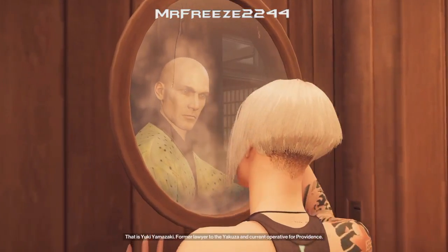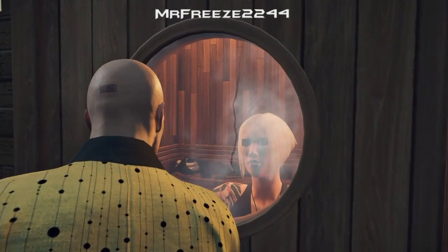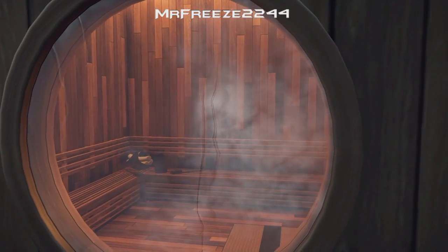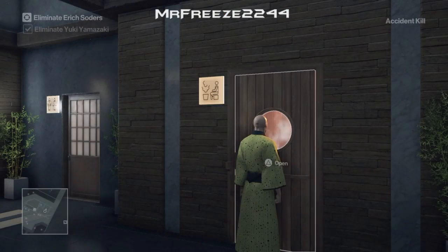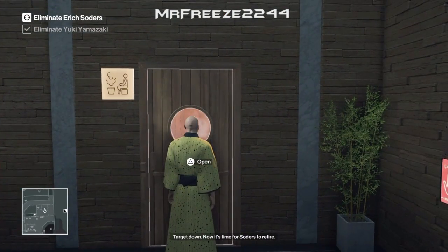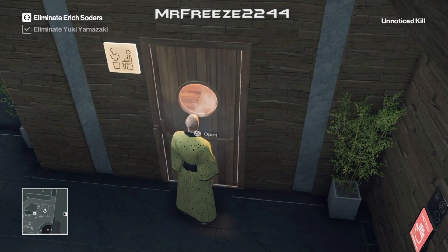Once you click block door, this is what's going to happen, and then the challenge is going to pop up at the top right corner of your screen to confirm that you've completed the challenge. And that's all it is, it's really, really simple. So thank you very much for watching, be sure to hit a like on the video if it helped you out, subscribe if you are new to the channel, and I will see you guys in the next video, cheers.